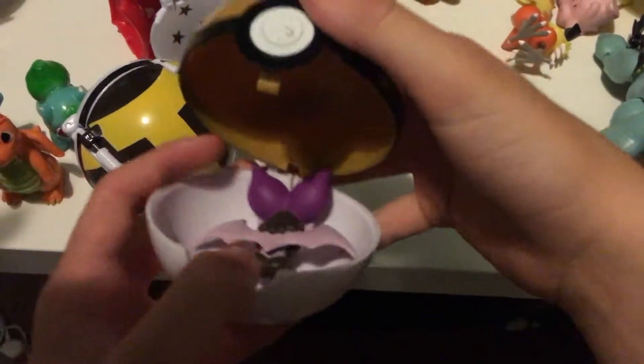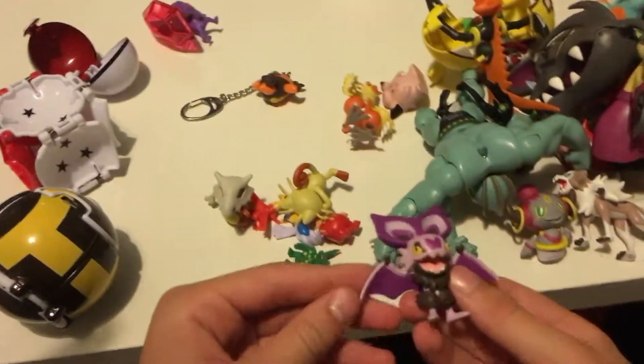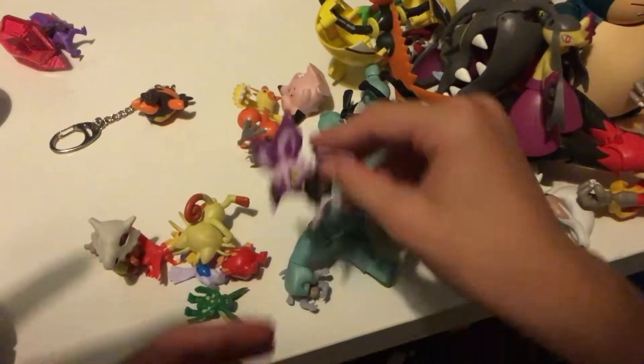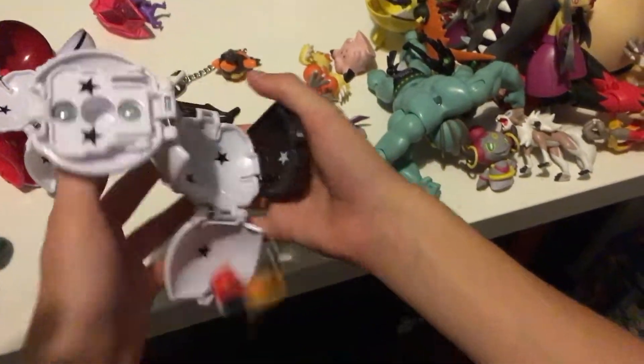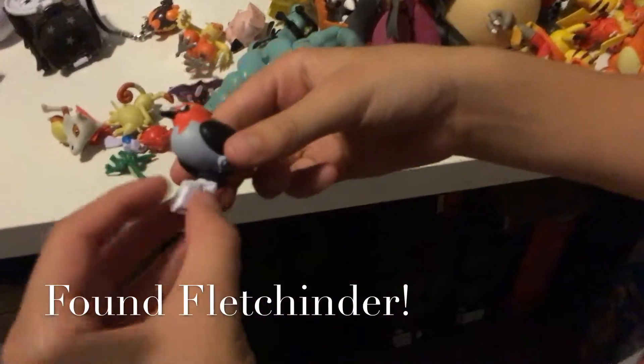So we got a Noibat — I like him. He is Ash's Pokémon, but when he evolves, he evolves quite soon. I like him with all his moves. And for the final Pokémon of the video — there's the Fletchling, I forgot! This needs to go with him so he can stand up. I thought he was missing.